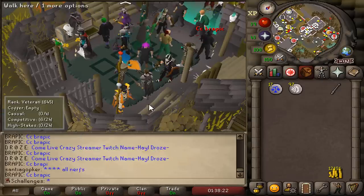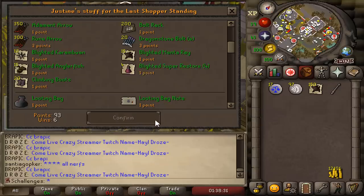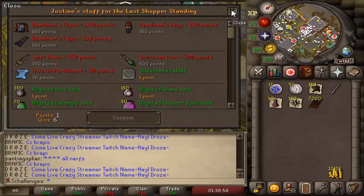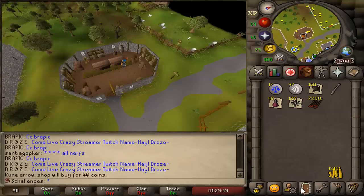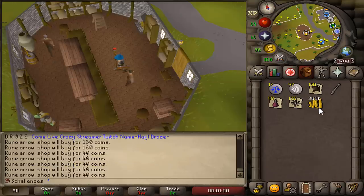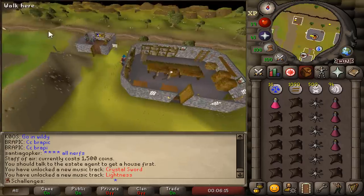150 blighted manta rays, 40 super restores, karambwans — always good. And of course rune arrows, our money bag. This means we can sell 7,200 rune arrows for a lot of money. We'll sell the rune arrows for 160 each. Just look at the cash stack grow. That's 300k cash just from playing a bit of LMS on a hardcore Ironman.